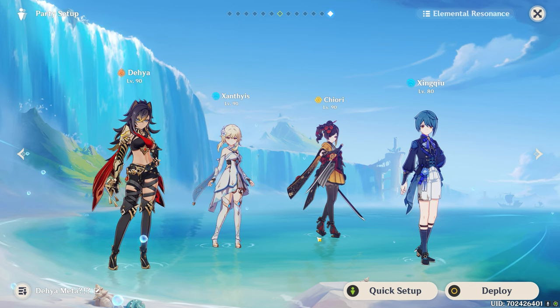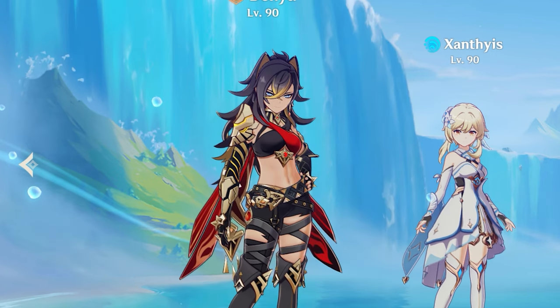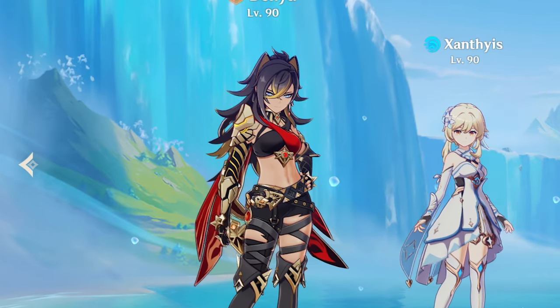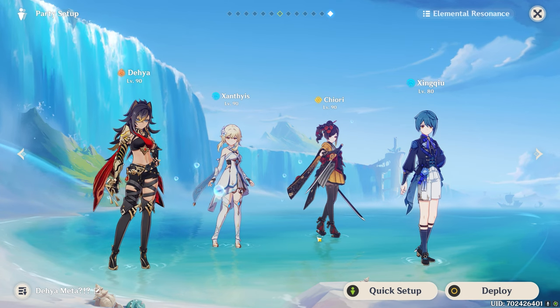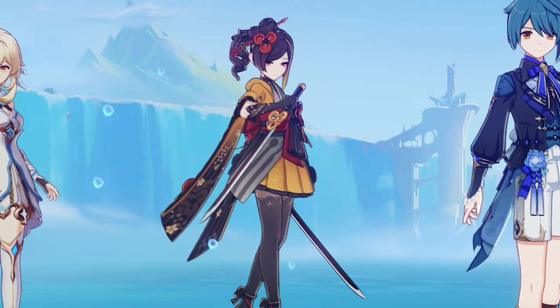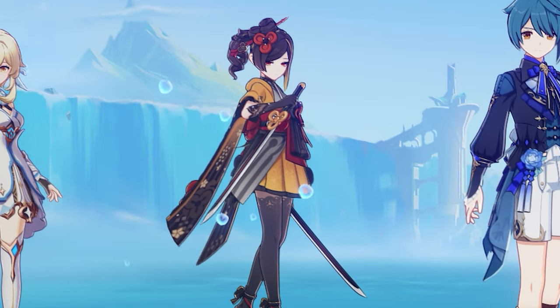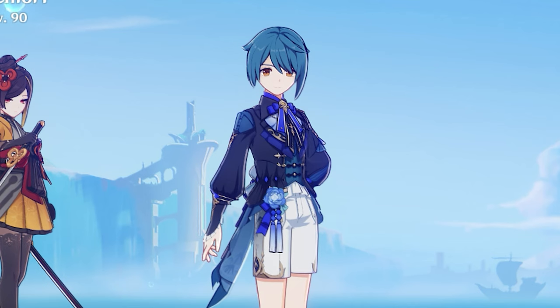I've amassed her on the best team I can physically think of. You've got Dia, our darling, our main DPS, combined with the Hydro application of Traveler. Genius, I know.